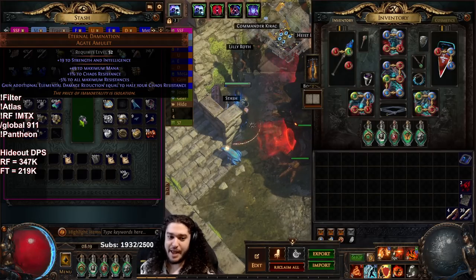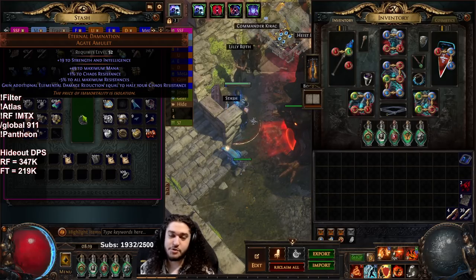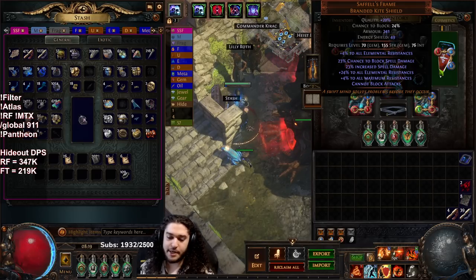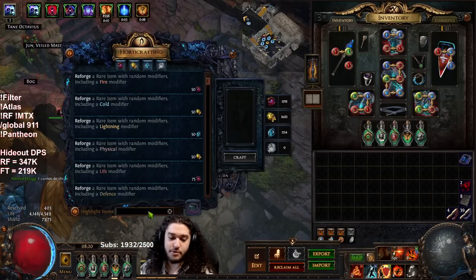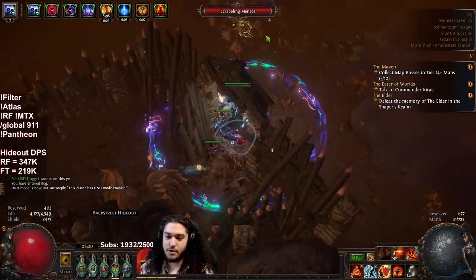By using Eternal Damnation I don't need to pivot into a very offensive amulet, and since I don't have a good amulet anyway, this is an easy solution. The only thing I need to change is finding an offensive shield — something like an Energy Shield base with plus one fire and fire damage. Specifically, I'm looking for fractured Energy Shield shields with fire resistance, because when I reforge fire modifiers on the bench, the locked-in fire res mod means I can't roll duplicate fire resistance.